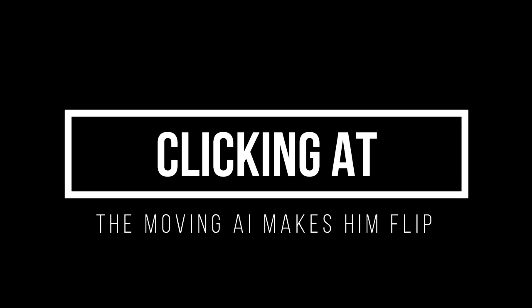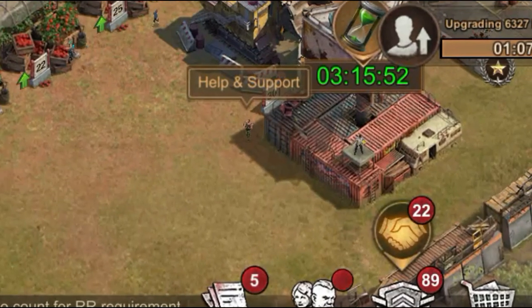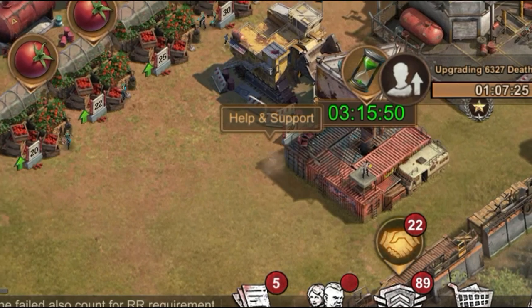Tip number three: double clicking on some of the AI on your screen can cause some of them to do an action or even flip.